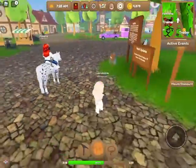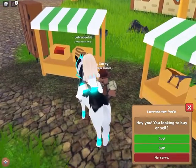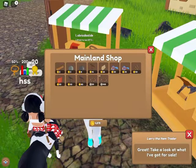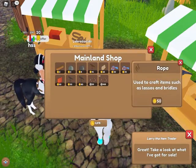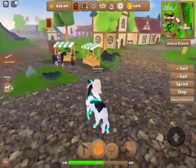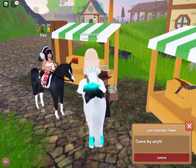Next is about catching horses. You go and talk to Larry the item trader and he'll have all of the supplies that you will need to grow in the game, like leather, rope, and fabric. You buy a rope which you will need to catch a horse — it'll be 50 tokens, so make sure you have enough money for that.